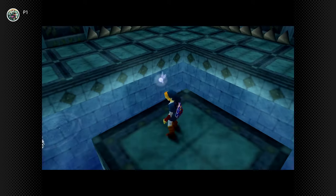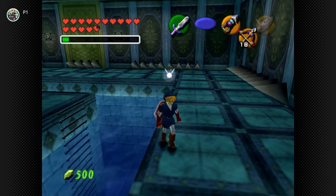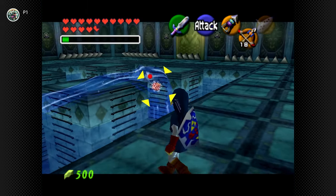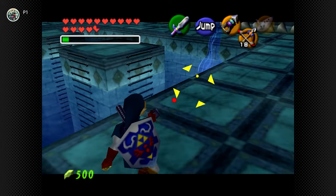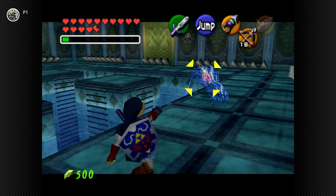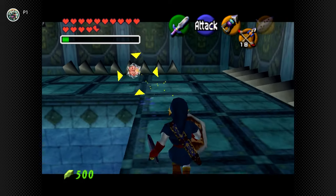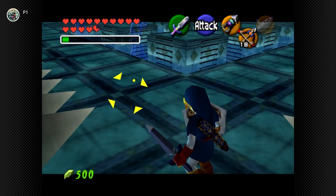At number 8, we have the giant aquatic amoeba, Morpha, boss of the Water Temple. While the rest of the fights on today's list are all far more complex, Morpha is a fight that feels interesting from a conceptual standpoint, but absolutely flops when it comes to the actual design. Your goal is to avoid the aquatic tentacles and hookshot the nucleus away from its protective water, allowing you to attack with your sword. It's entirely possible to get it trapped in a corner and immediately win the fight. But for me, this boss fails because of the arena itself.